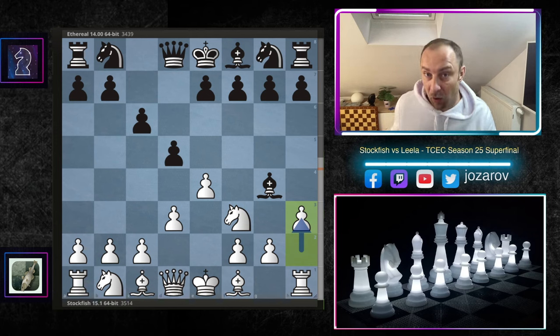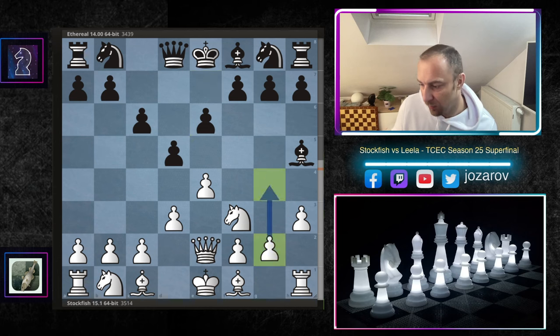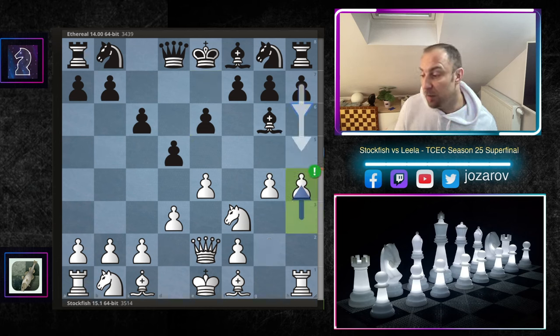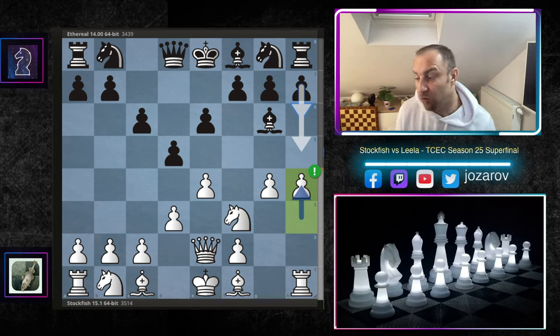Now suddenly the light-squared bishop of black becomes an object of attack. I've seen many times that when the bishop comes to g4, we simply push it further and create space. After bishop to h5, queen to e2, Stockfish finally gets out of this positional mess and tries to avoid the trade of queens. We have e6 by Ethereal, then the move g4 — bishop to g6 — and now immediately h4 by Stockfish.